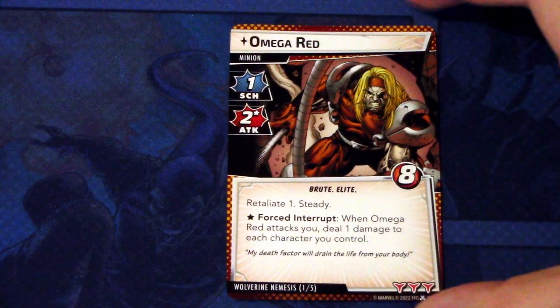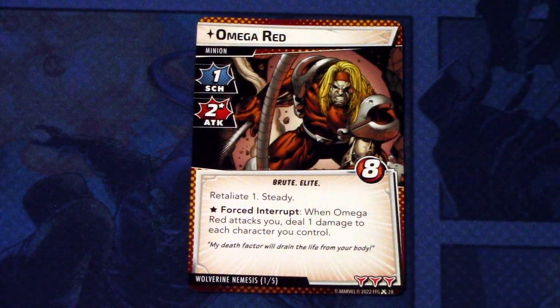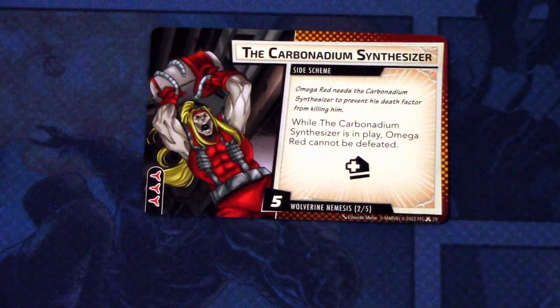Next, we'll look at Wolverine's Nemesis set. It starts with Omega Red. Omega Red is a minion with one scheme, two attack with an asterisk. Elite, X-Men traded, eight hit points. Retaliate one, steady. A lot of keywords. Forced interrupt: when Omega Red attacks, deal one damage to each character you control. This guy is a beast - you really want to get rid of this fast. And three boost icons. Then we have the side scheme, the Carbonadium Synthesizer. While the Carbonadium Synthesizer is in play, Omega Red cannot be defeated. And this has an acceleration icon, comes into play with five threat and three boost icons. That is bad, because you really want to get rid of Omega Red as fast as possible, but with this in play, you can't. That is a bad combo for you.